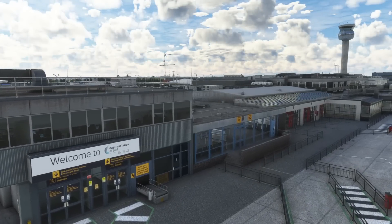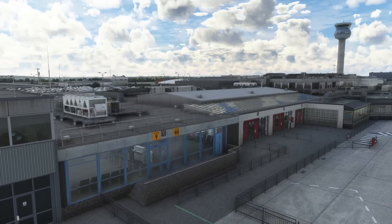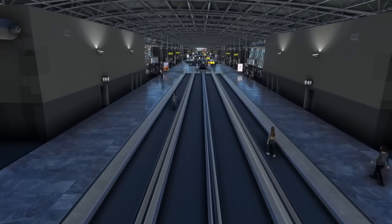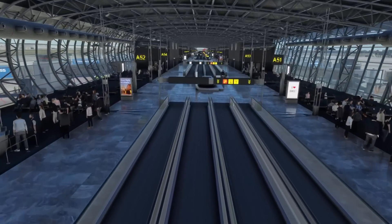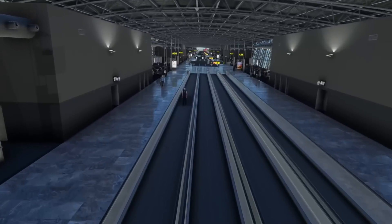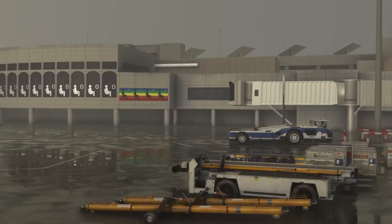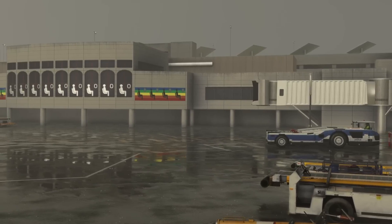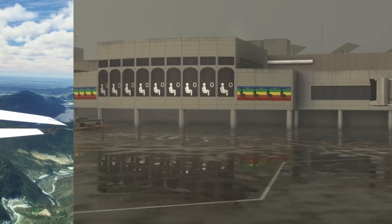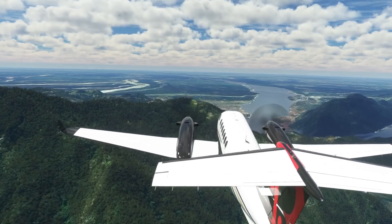One of the other big things that has changed since my last graphics settings video is the quality of payware airports we're getting — Pyragy's East Midlands and Innibill's New York JFK for example. Simply stunning, but this has a performance impact when you have all your graphic settings turned up, leading to stuttering, which for me is the biggest immersion killer. I'd rather sacrifice a little eye candy to ensure smooth performance — no one wants jitters and stutters when lining up on the centerline in those last hundred feet.